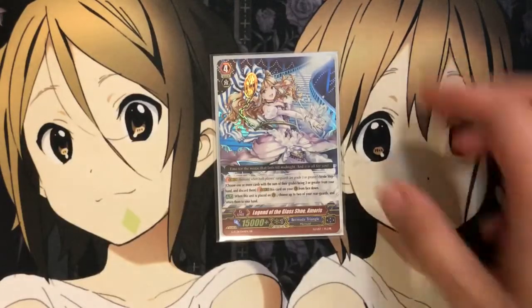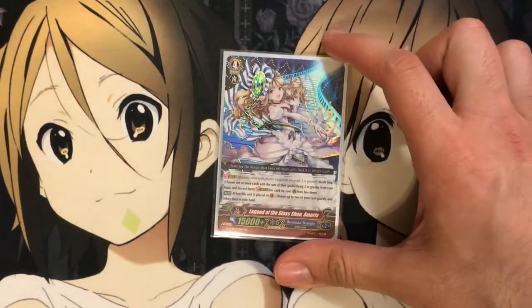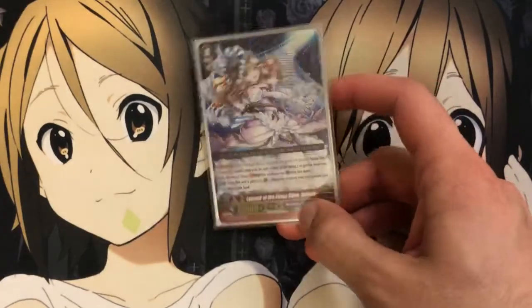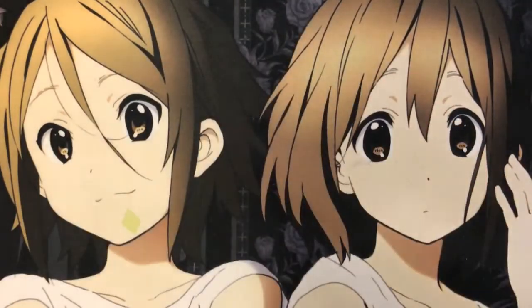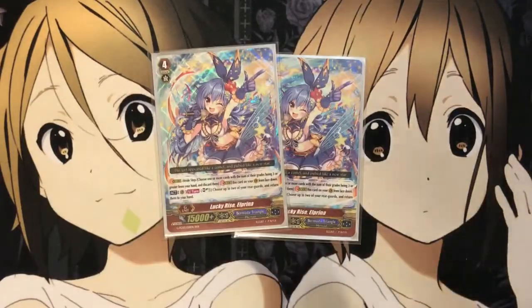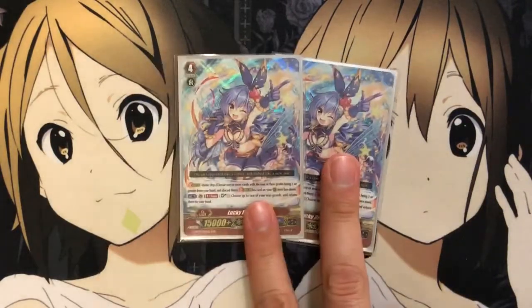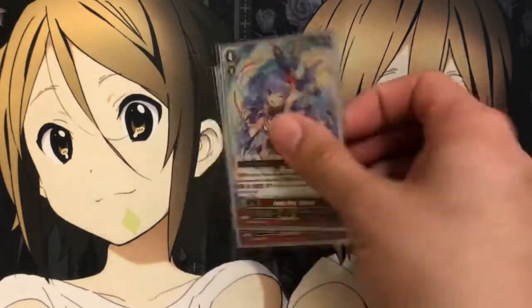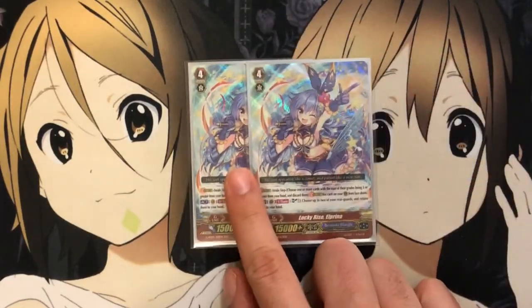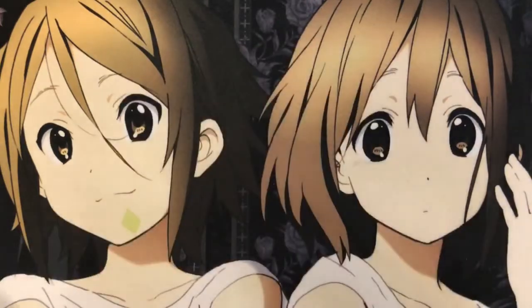And one Moras — when it's placed on vanguard, you choose two of your rear guards and bounce them back to your hand. You can reset harmony with this and set up some different columns for strategy. Same with Alprina. She's a soulblast one, however, so you don't have to do it when it's placed — this can be whenever. So even after you get your field set up, you can do this. I would probably take out one of her just for the extra Loras if you have the second one.